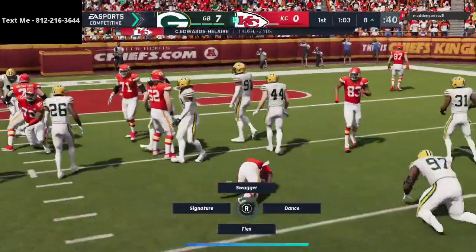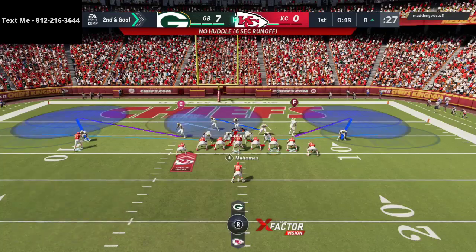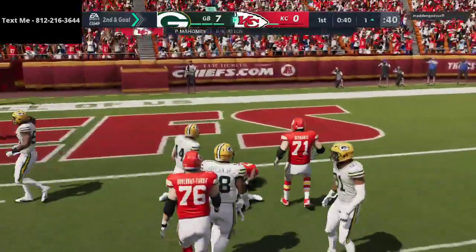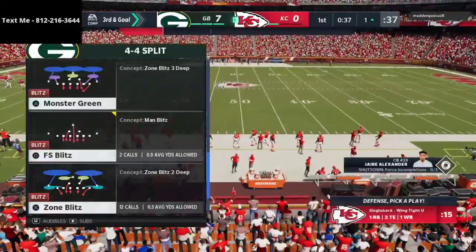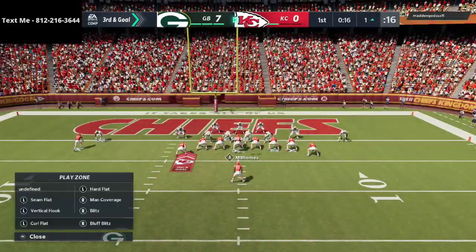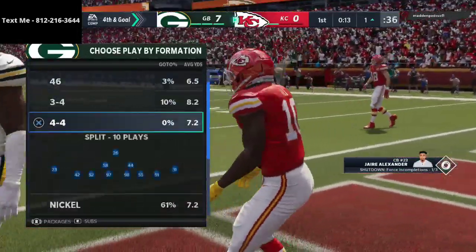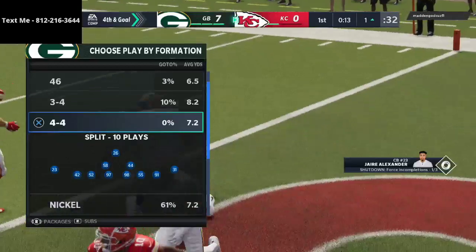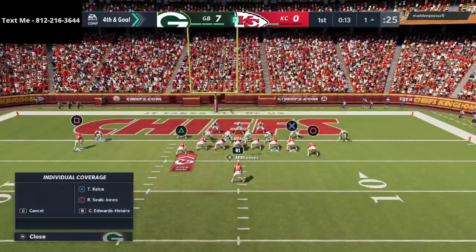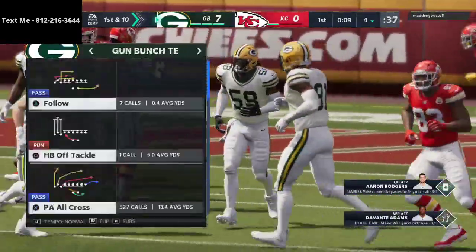We're going to pinch our line and crash it out - it does a pretty good job against most of the runs. Essentially we're going to run double flats so we have max coverage, then we have a spy and a deep blue. He hits me with a curl route, good read by him. Right here I really like to run this linebacker fire play - my responsibility is one hundred percent Tyreek Hill. If Tyreek goes out on a route that's what I'm going to cover. We get six-man pressure and are able to get him right before he throws.